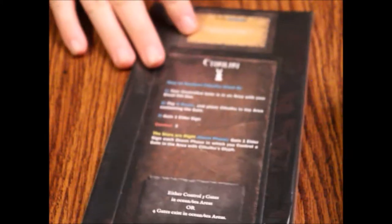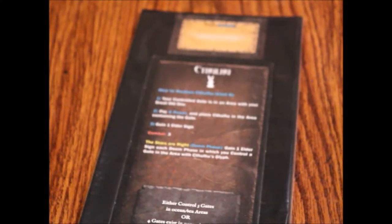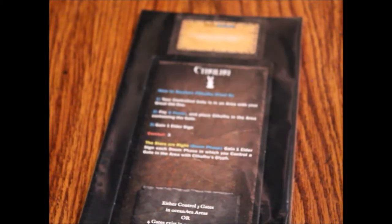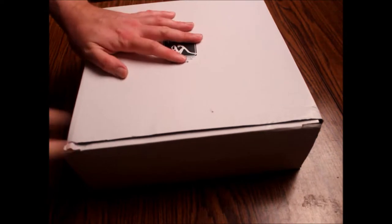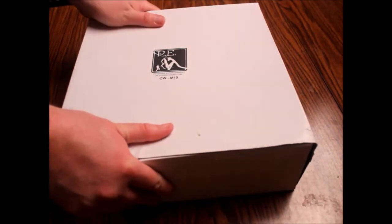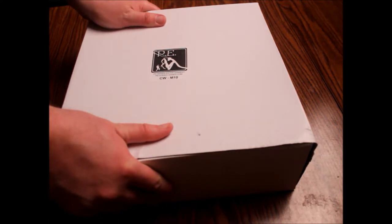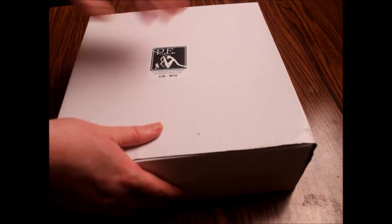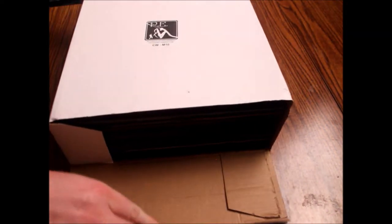I believe that is everything on the list. Oh no, there's one more piece. This big box here, which is incredibly heavy, is CW-M10 — the 6 to 8 player maps. It's probably the heaviest thing that was in the box, mostly just solid cardboard. Let's open this up and see if any of this stuff got damaged in shipping. It's not even wrapped — that's just lazy. That's my second complaint about packaging.